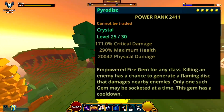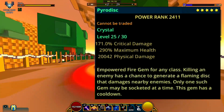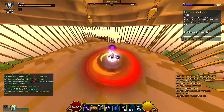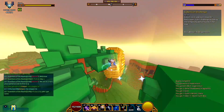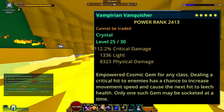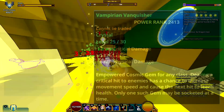The third ability is going to be Pirate Disk. I'll say it once and I'll say it again — this is the best empowered gem ability out of the regular empowered gems. It gives movement speed, damage, crowd control, and it's very easy to proc. So always use Pirate Disk. My last ability is going to be Vampire and Vanquisher — movement speed and survivability, that's all I gotta say.